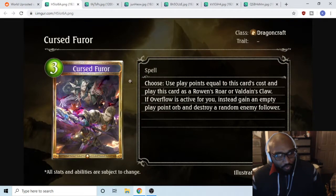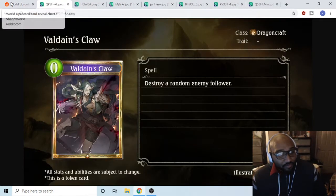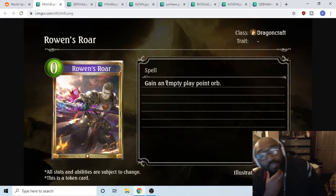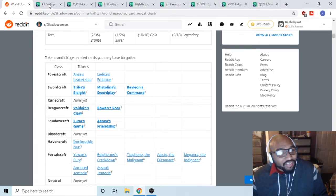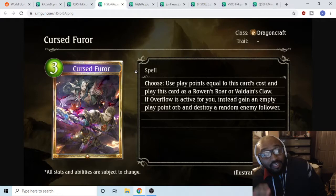Now we've got Dragoncraft's Curse Pure, another choosy card — that seems to be the theme they love. If overflow is activated you get both effects. For three costs you can either destroy a random enemy follower — that's Validating Claw — or gain an empty play orb with Ruins Roar. Three costs to kill a random enemy follower is dumb strong. That is ridiculously strong and I think every dragon deck is putting this card in.